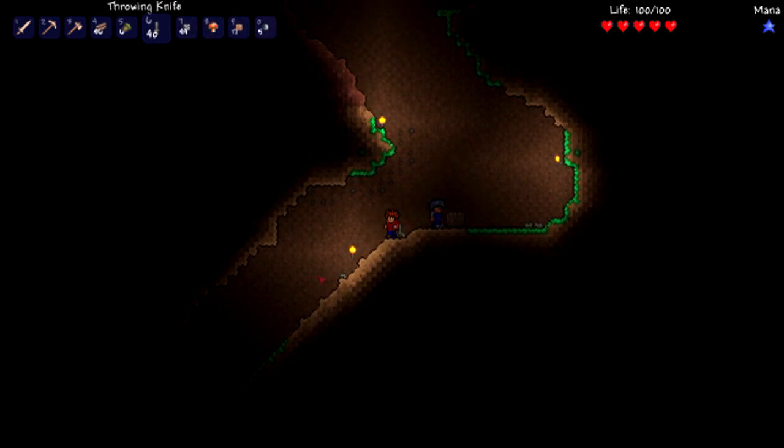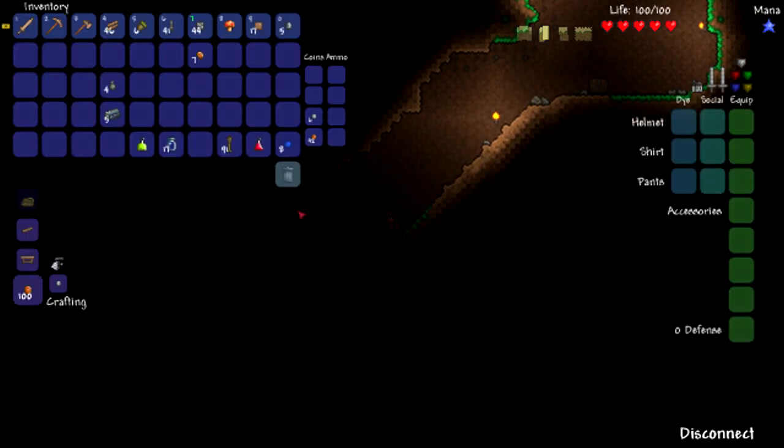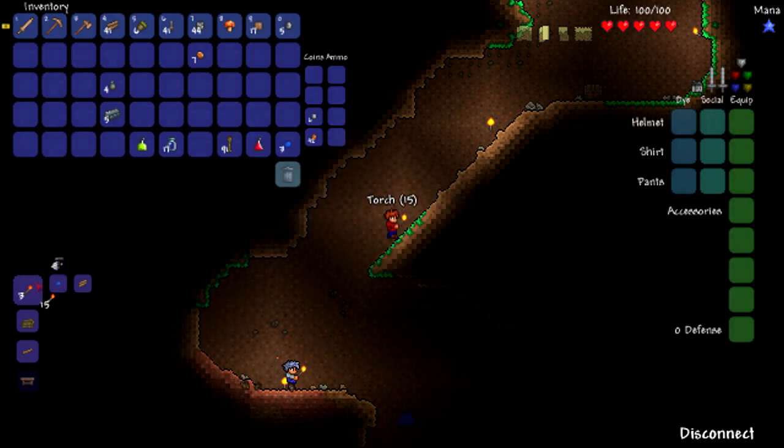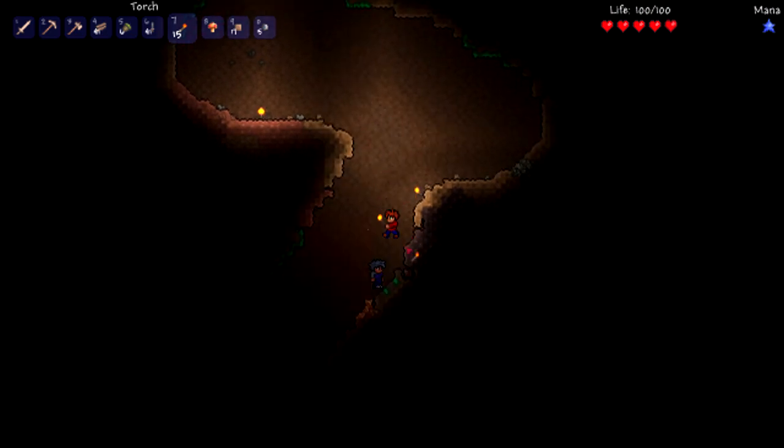Oh look at that loot! I already have so much money. How do I craft? Right here — I am rich! Let's hope we don't find that mother slime, you remember that? The humongous black one?